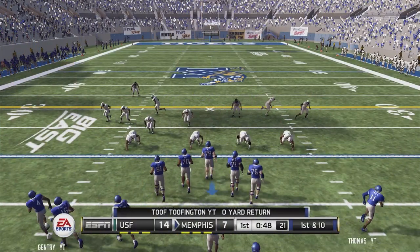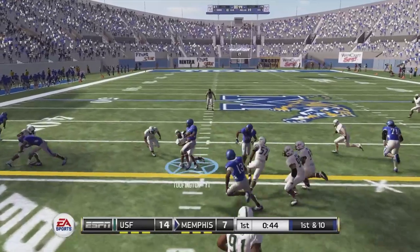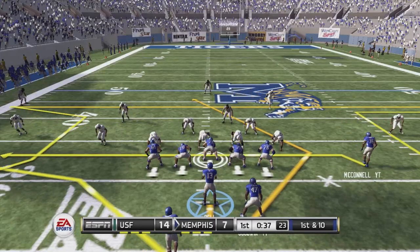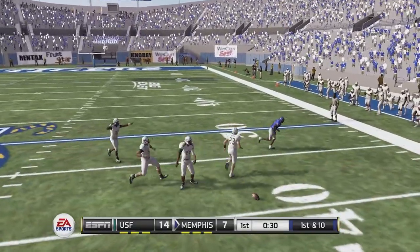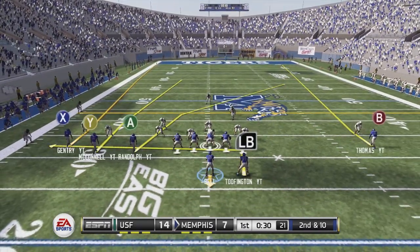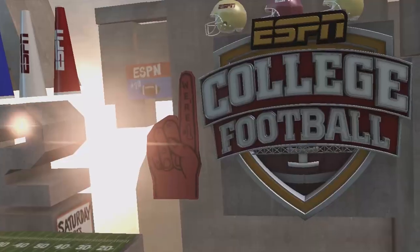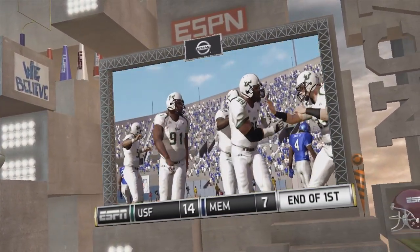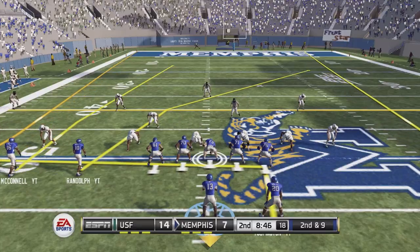We come back out on offense, having given up 14 unanswered points since taking that 7-0 lead. Toothington gets a good run to start — couldn't get the block we wanted but still picked up the first down. First and ten, Bell drops back and nearly throws another interception but Turner drops it. Second and long — we do take advantage, completing a pass for the first down. That brings us to the end of the first quarter, down 14 to 7.